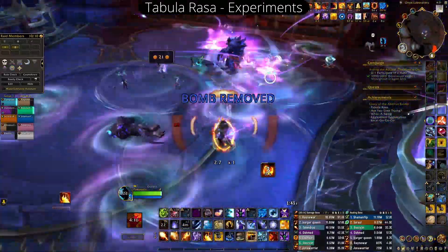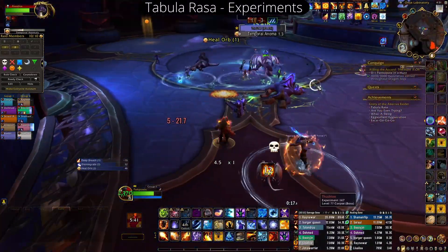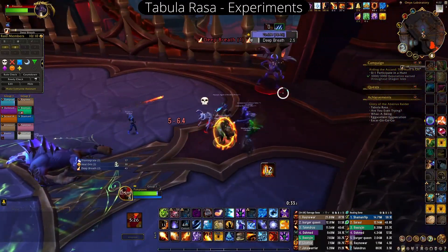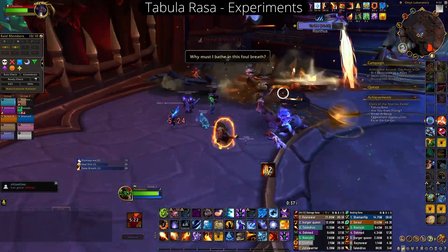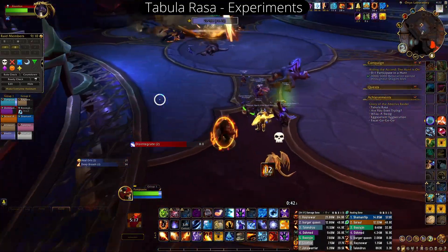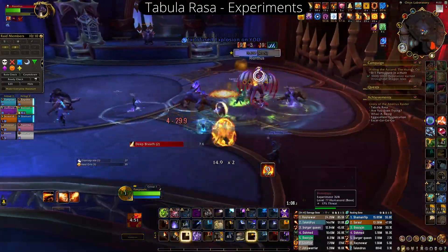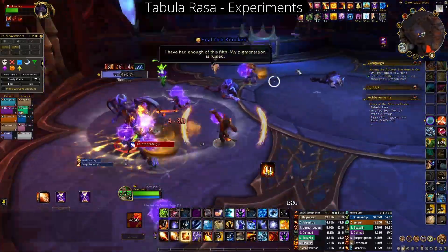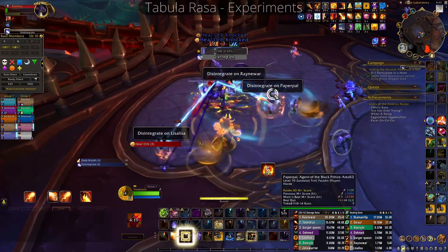Then you're on to the last phase, which is probably the hardest, because the NPC can dodge the deep breath if he's moving erratically. It is possible to hit him twice in one deep breath, saving a cycle. You just have to hit him three times with deep breath, three times with the volatile spew, and three times with bleeds. Make sure you track his debuff so you don't accidentally complete it without getting the actual achievement.